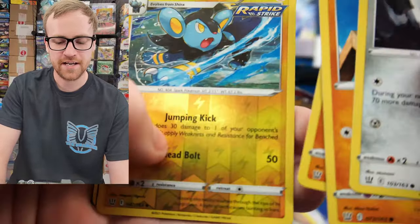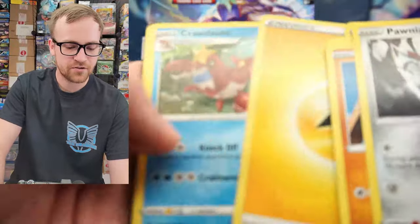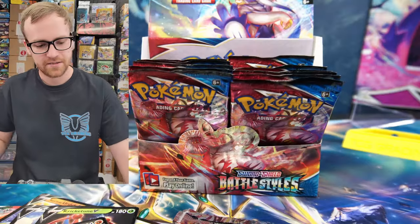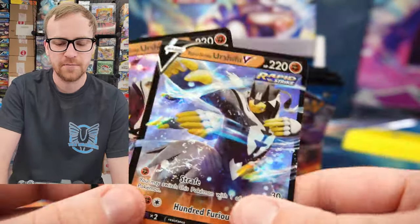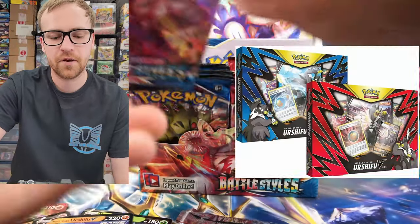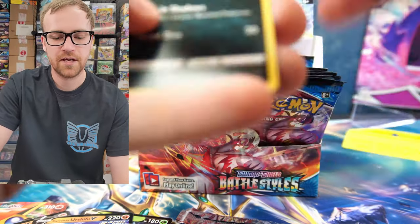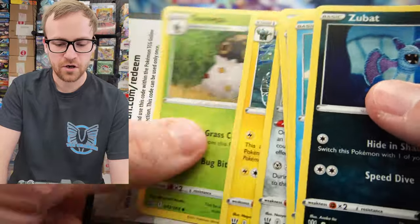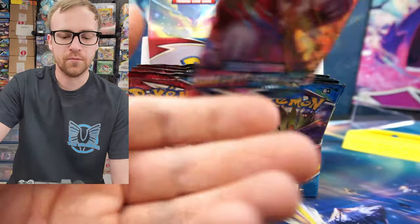Let's find out — do you guys think RonJ is going to break that $69 price? It's our second Rapid Strike and Single Strike Urshifu V Energy Recycle — really good card. These were some of the most powerful cards when they first released. They did a lot of promo cards and promotional boxes, including that Black Friday box, to push out the Single and Rapid Strike cards so players could get them at a fairly inexpensive cost. That's why a lot of these cards are really low in value — they've just been printed so many times.